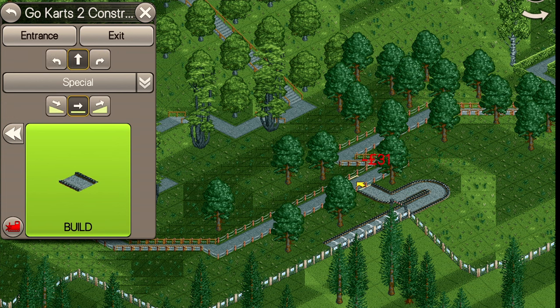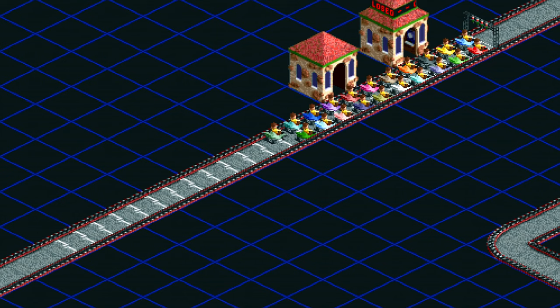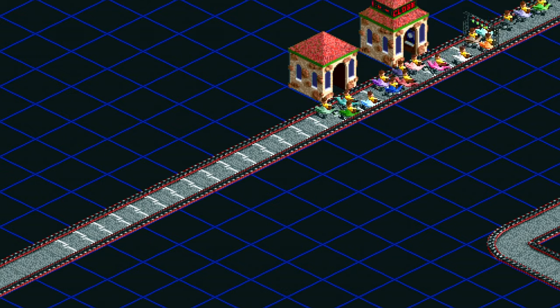Each station tile adds around two cars, up to a maximum of 24 cars for the full length 12-tile station, even though those cars don't then use the full length of the station.